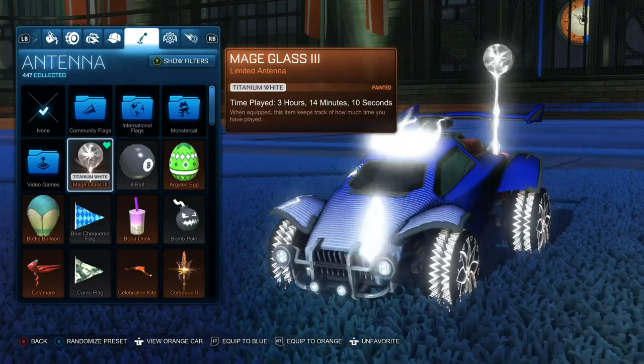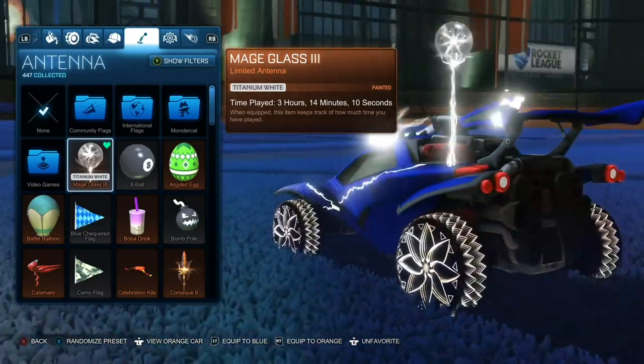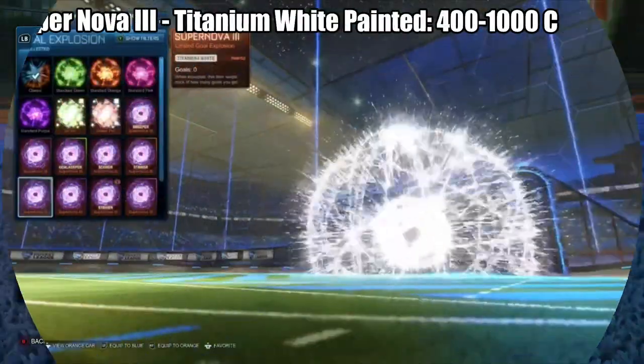Even more unpopular than the toppers are the antennas — not even I use one of these. That being said, I do think the Mage Glass 3 is a pretty nice looking one, and you can find painted versions of these for as little as 100 credits and at most around 350 credits.